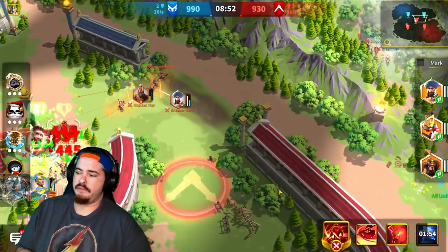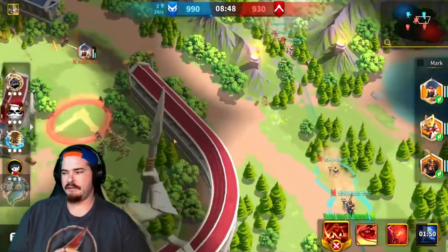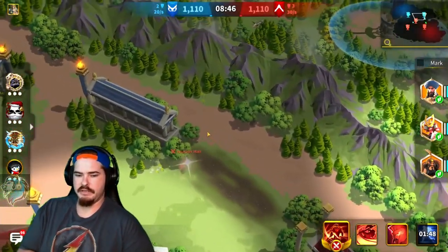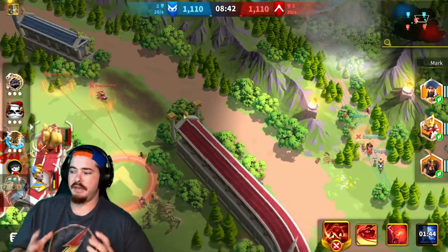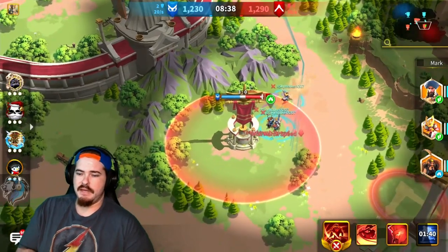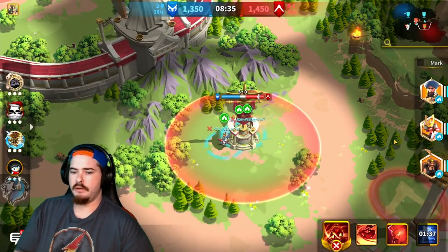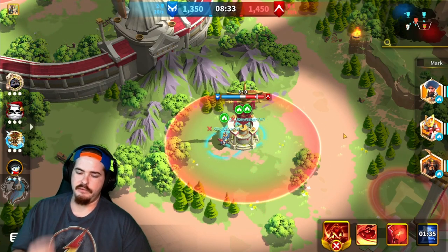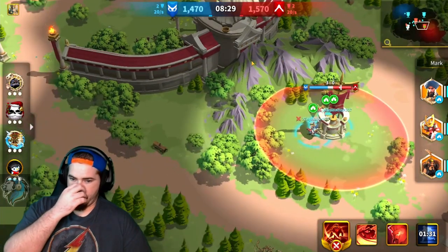First, I personally believe that fast marches are key. The blue skill for march speed is very very key because rotation is the name of the game for this 5v5 map. You need to be able to rotate better than the enemy team, or you need to hold down at least three spots better than the enemy team.